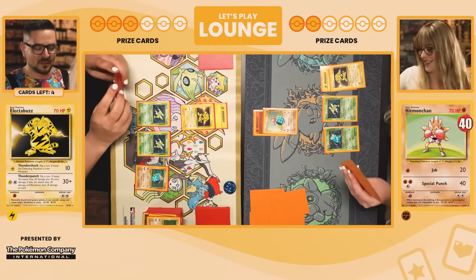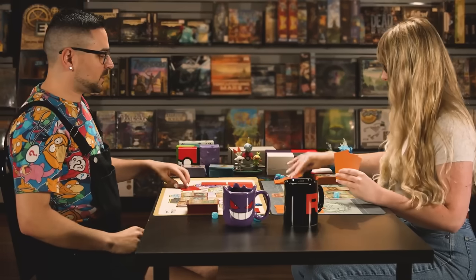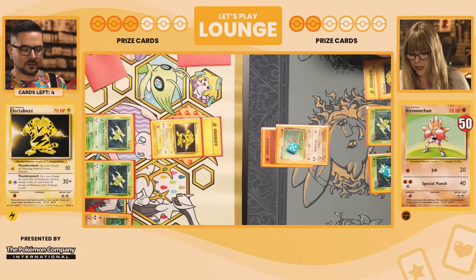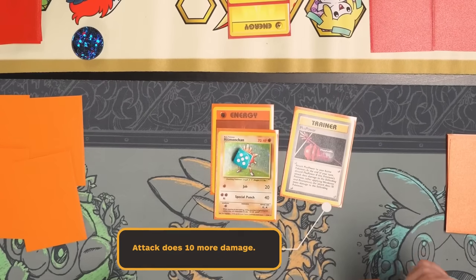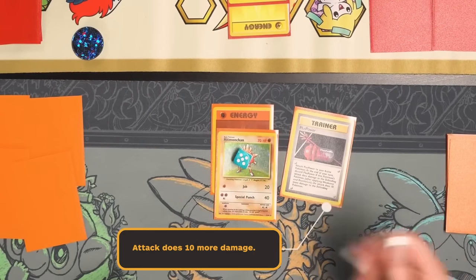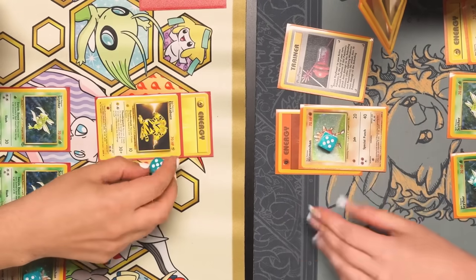Thundershock — flipping a coin to see if I can paralyze you. No! You just get all the heads. Draw for turn. Now we have weakness on you here — so we're going to use Plus Power. Jab for 40 plus 10, that's 50. Your turn.